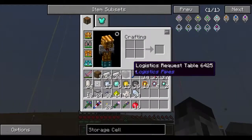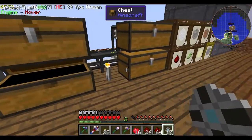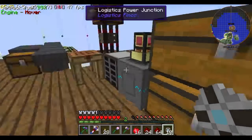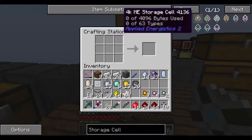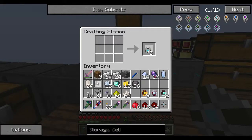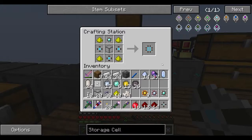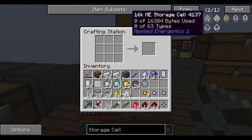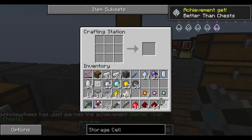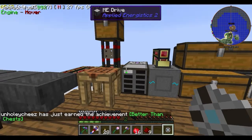This time I've gone ahead and created all the necessary components — the processor thingies and all that junk. So last episode we managed to finish our ME drive and our energy acceptor, and today we're going to be doing cells and the crafting terminal — the last two things we need. Let's see, we're going to make two 16k drives.